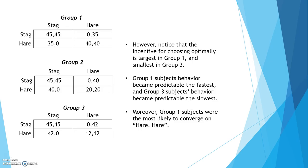However, notice that the incentive for choosing optimally is largest in group 1 and smallest in group 3. If player 2 in group 1 were to choose stag, then the incentive for choosing the correct action is 10 for player 1, because he gets a payoff of 45 instead of 35. Likewise, if player 2 chooses to play hare, then the incentive for player 1 for choosing the right action is 40. Similarly, the incentive for player 1 to choose correctly in group 2 is 5 if player 2 plays stag and 20 if player 2 chooses hare, which is slightly smaller.